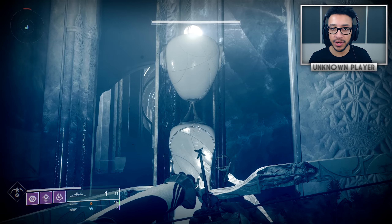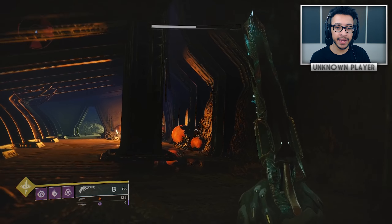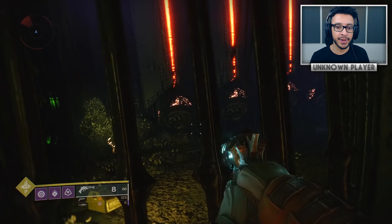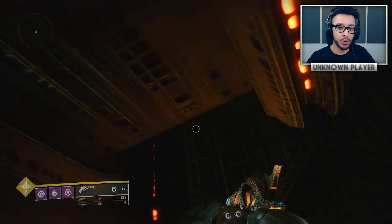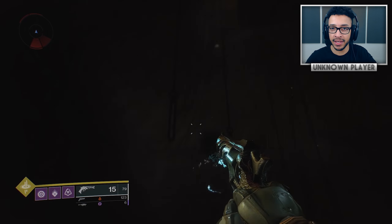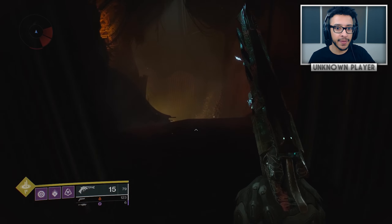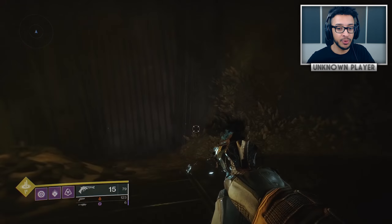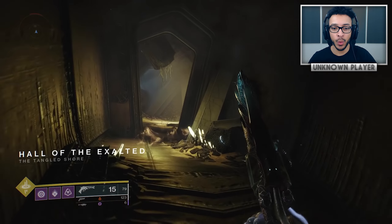The Wish-Ender wasn't the only exotic that's now available. The Malfeasance hand cannon is also now available — it was time-gated, so it's simply a case of Bungie flipping a switch. Right now there's a very small chance that a special Malfeasance boss can spawn inside Gambit as the primeval. Getting him to spawn is pure RNG — it's not about winning, losing, rank, or reset — just purely random. I know people who played for 10 hours without it spawning, and some who got it on their very first try.